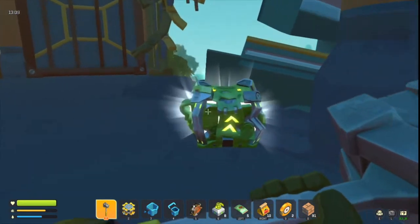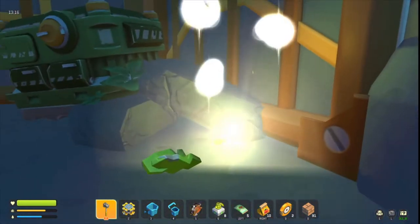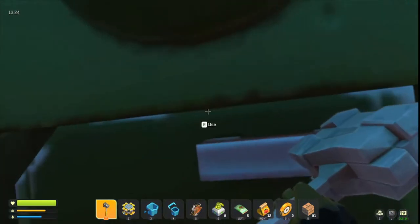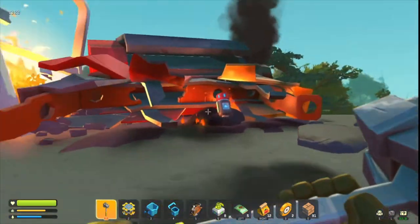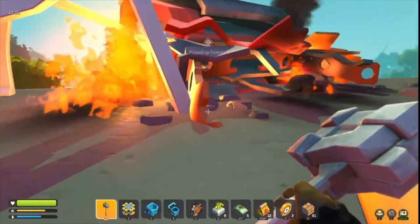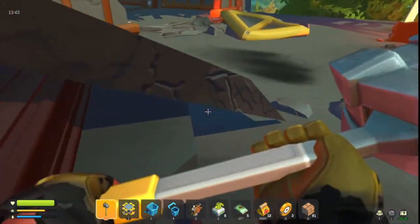This entire starting area is the same except for these — these spawn randomly or naturally or whatever. So these little crates are random. To transfer the entire item, shift left-click. This is the battery — you can just hold right-click or left-click, or whatever you have your use item mapped to. Also, this fire does hurt you, so don't go into it.